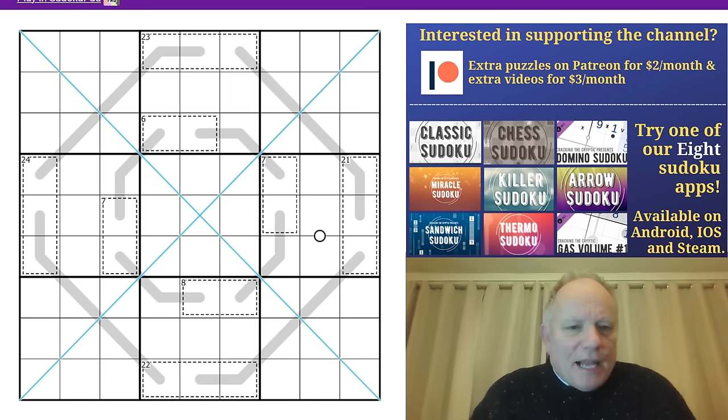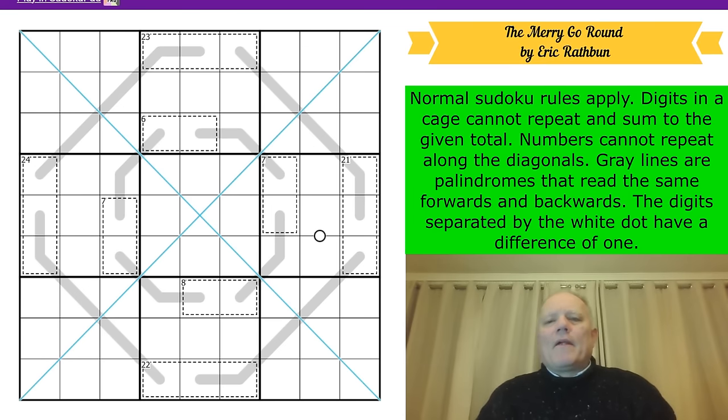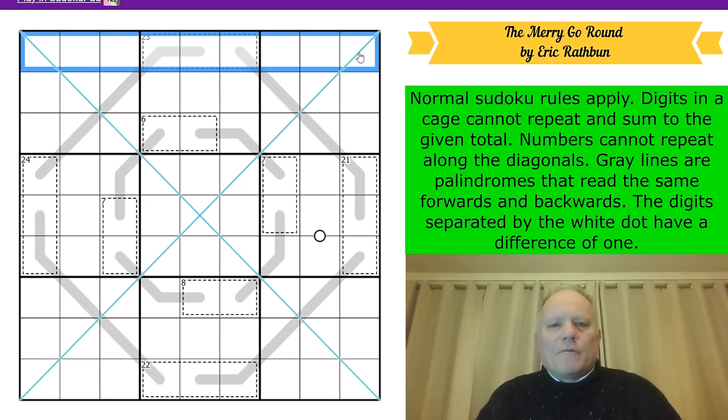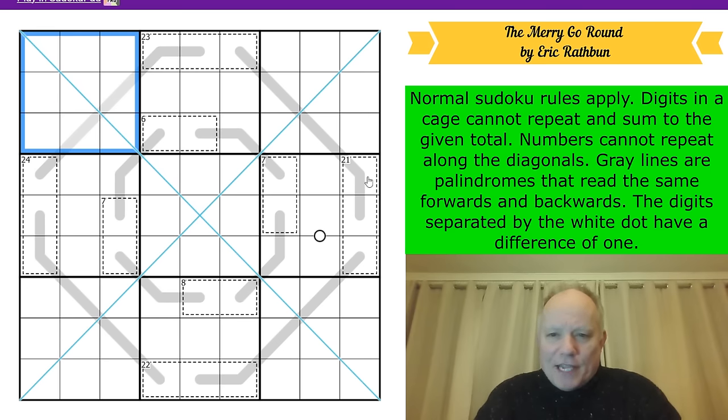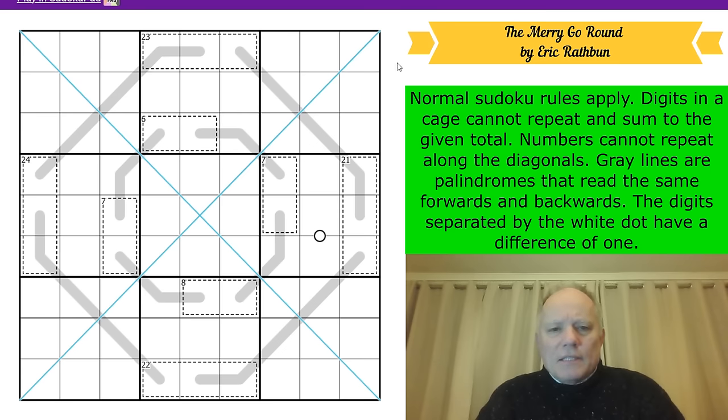Lion Sudoku includes various palindromes and killer sudoku like we have in today's puzzle. We're going to look at the Merry-Go-Round by Eric Rathbun. The rules: normal sudoku rules apply — one to nine in every row, column, and three-by-three box. Digits in a cage can't repeat and sum to the given total. Numbers cannot repeat along the diagonals. Gray lines are palindromes. The digits separated by the lone white dot have a difference of one.